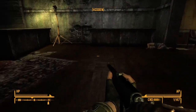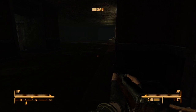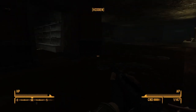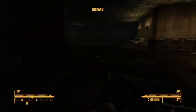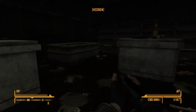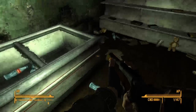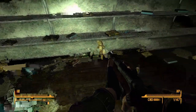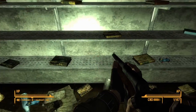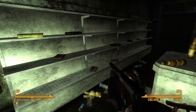Let's go this way. This gun doesn't have a lot of range, I don't think. What's in here? Bottles and stuff. Oh, teddy bear — that might have some value. And pre-war books. I don't think they have the same value that they do in Fallout 4, but I don't know.